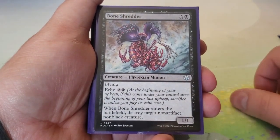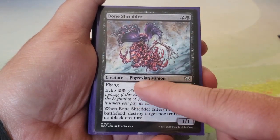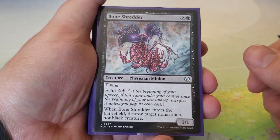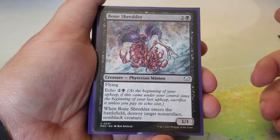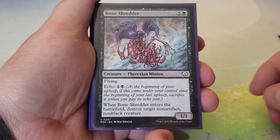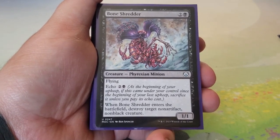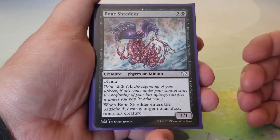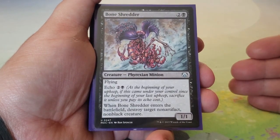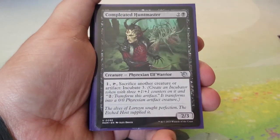Bone Shredder — the original from Saga is now a Phyrexian Minion. Two and a black, echo two and a black, 1/1 with flying. When it enters, destroy target non-artifact, non-black creature. Good spot removal with a decent body. You're probably not going to pay the echo, so there will be a sacrifice trigger that Brimaz and Bloated Processor both appreciate — a cool way to get rid of something and generate value afterward.